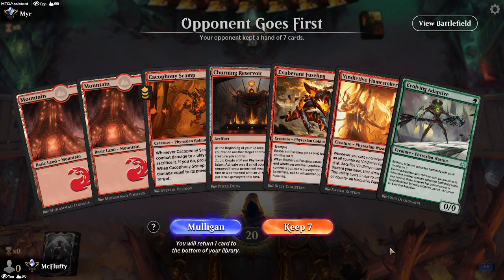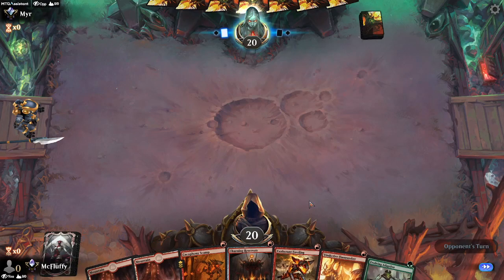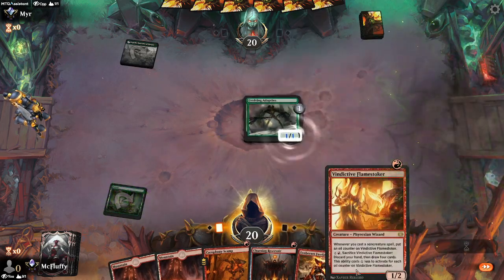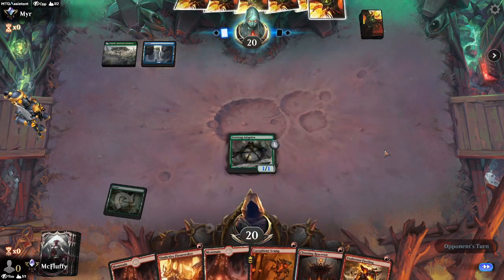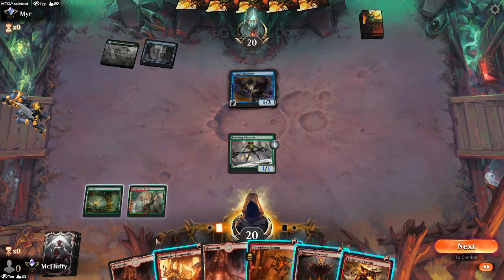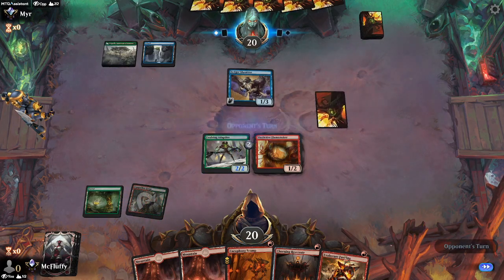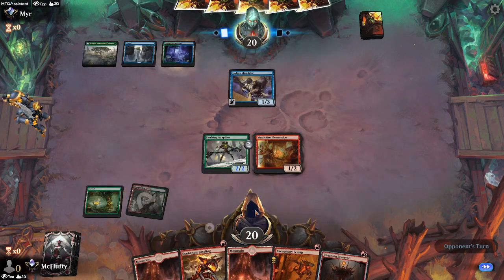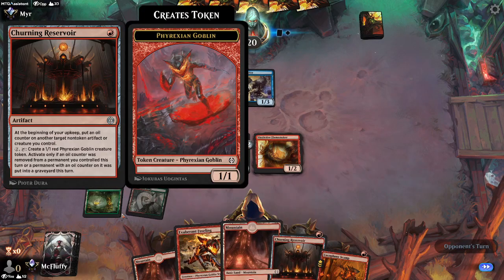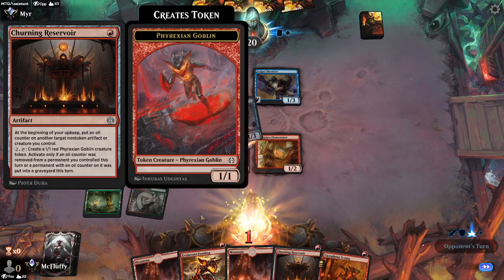We're going against Mere here — cool name, I respect it. We got the Exuberant Fuseling here. The main thing with this deck is a little bit of sequencing — sequencing does matter in some situations. We'll play the Evolving Adaptive so we can play Vindictive Flamestoker and pump it. We'll play Vindictive Flamestoker and then nothing else, because we unfortunately drew into a forest. Play Copperline Gorge while it's untapped.